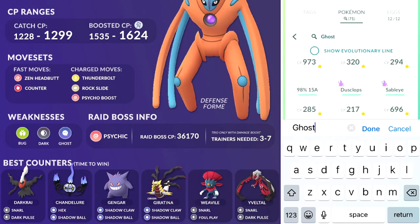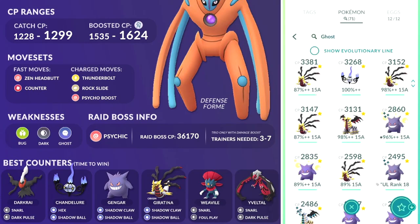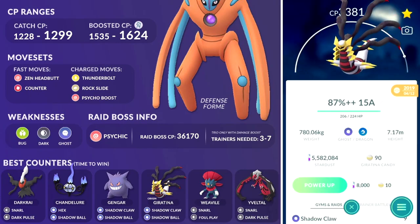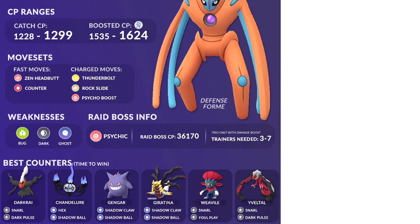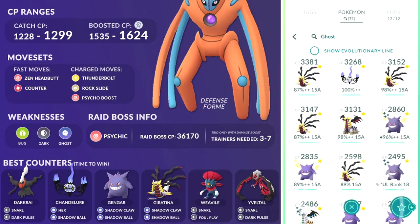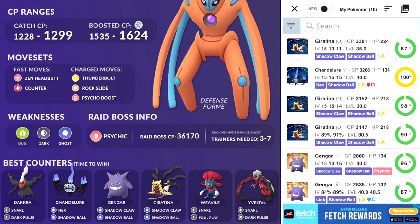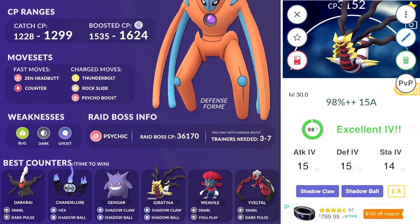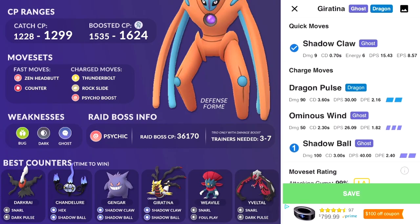The cool thing about PokéGenie is that it takes information from your Pokémon based off screenshots. Go back to Pokémon GO, type in Ghost, Dark, or whatever type you want, sort by favorite or top CP, click on the Pokémon, and take screenshots of all your best Pokémon — very simple and easy. Then go back to PokéGenie, click the top-right picture icon, and input your screenshots. Most of the time PokéGenie won't be able to figure out the moveset, so click the sword icon and input it manually.